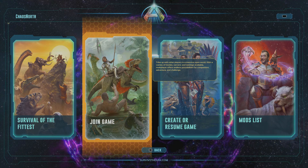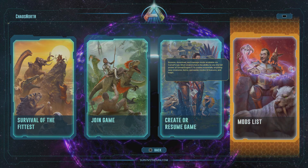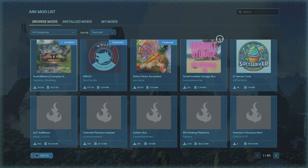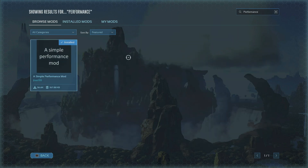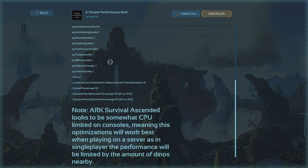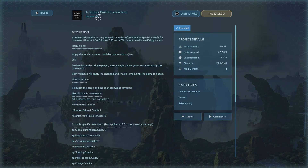I'm going to walk you through it — it's easy to download mods. Go to mods list, go up to the search bar in the top right, and type in "performance." This is the only mod that's going to come up. It's called Simple Performance Mod. Shoutout to jbear98 — thank you so much for making this. I'm sure this is going to help a lot of people that are having some struggle to run it.